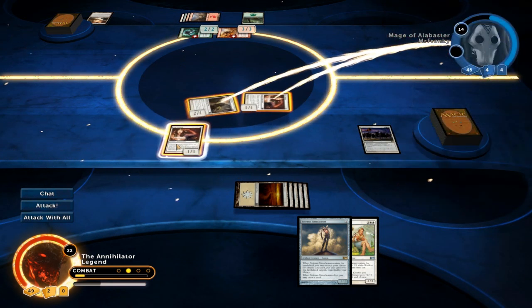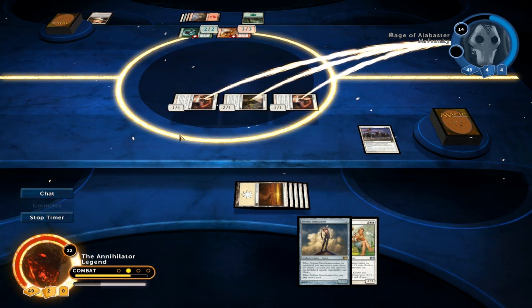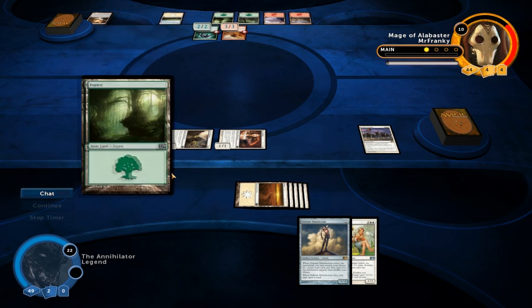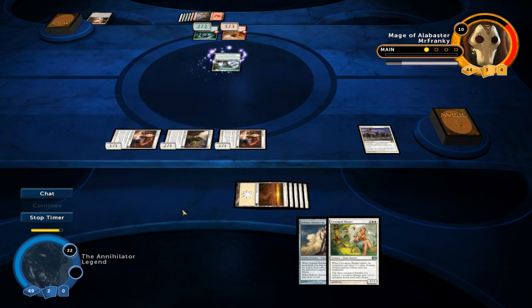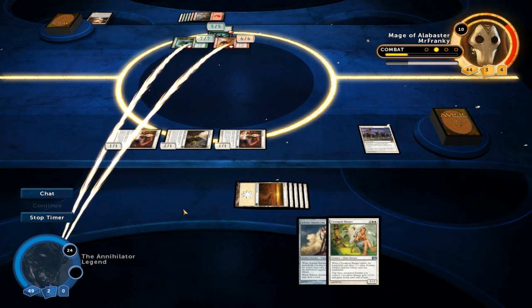If our opponent has a way to deal damage to our creatures, like Fiery Justice, we would also be in trouble. I think there's no reason to keep back our Missionary, as his creatures would obviously be bigger next turn. And if our calculations were correct, we shouldn't be in danger of dying next turn. If he attacks with everyone after dropping Megantic Sliver, then Cloud Goat Ranger triggering the Crusade should be enough to pump up the team for the win. Let's see how our opponent plays this out — he's gonna play it relatively safe, leaving back one Sliver and putting us down to 11.